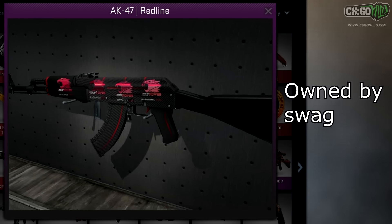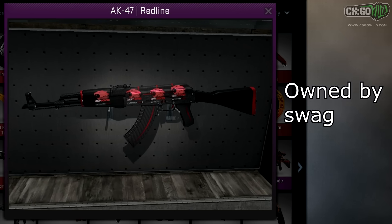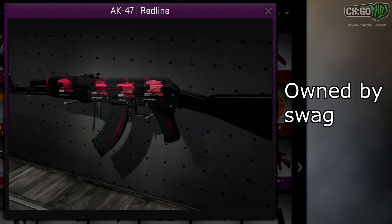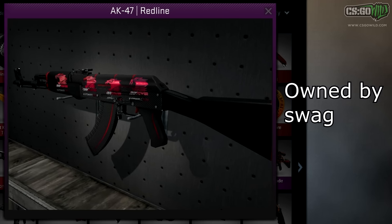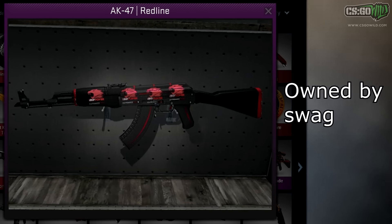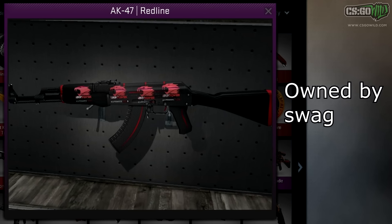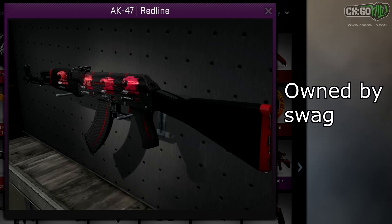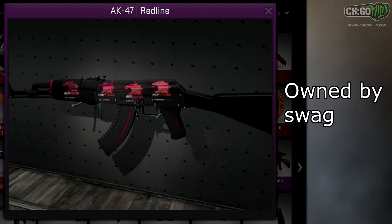Next up, we definitely have one of the most valuable skins that was owned by a pro player. When he used it, it actually wasn't worth hardly anything because it was before stickers were super expensive. We have Swag's old AK-47 Redline with four iBUYPOWER Eye of Power holos on it. I believe it was either field tested or minimal wear, probably minimal wear. These are selling for over $2,000 now. Swag is still banned from pro games for the match fixing scandal, but he used to have this skin and now it's worth an absolute fortune.